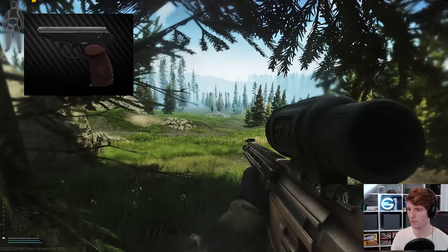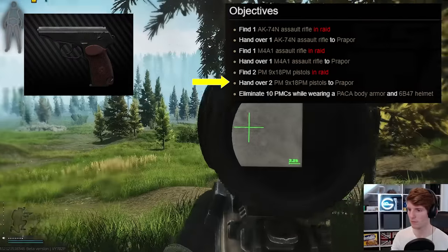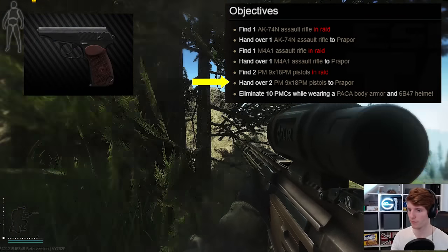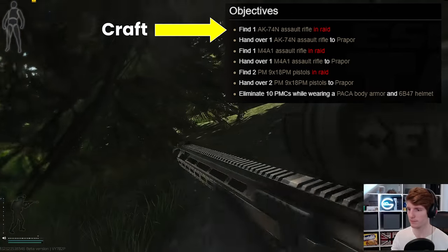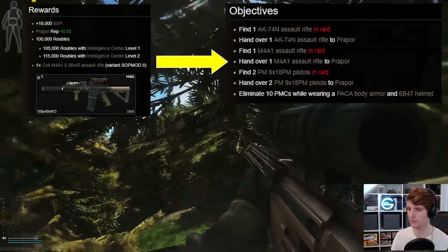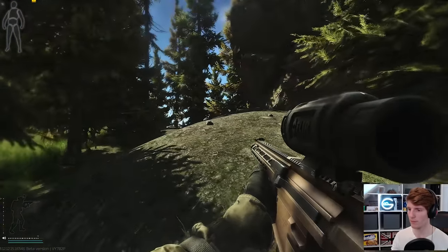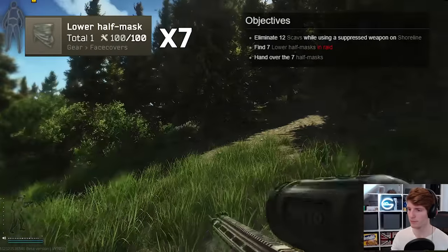One item to keep an eye out for as you go is the PM pistol. This is needed for Punisher 5 and is really annoying if you didn't keep them, as the spawn rate is not that high, and the PMT version doesn't count. The AK-74N for that quest can be crafted, and the found-in-raid M4 from Punisher 4 can be turned in straight away for it in Punisher 5, so it's really just the pistols that are a mega pain. 7 lower half masks get an honourable mention for Punisher 2 as well.